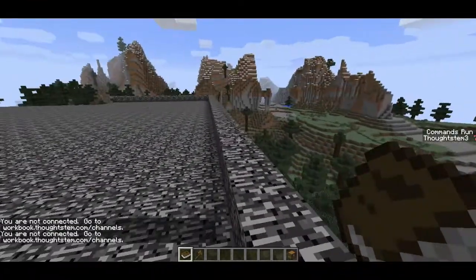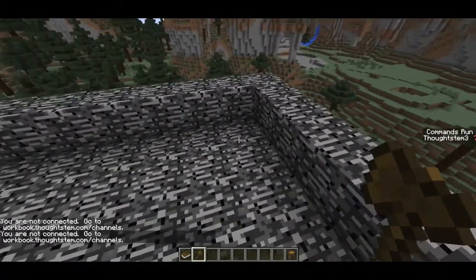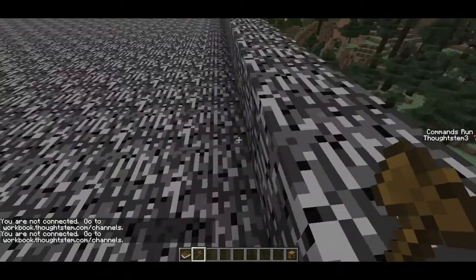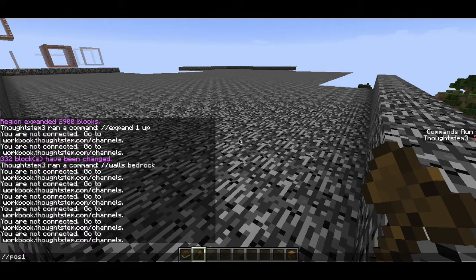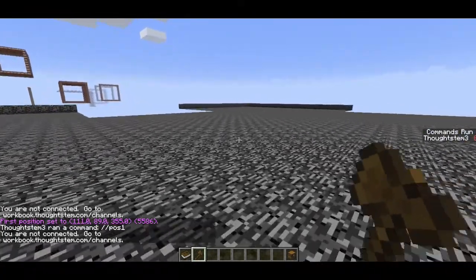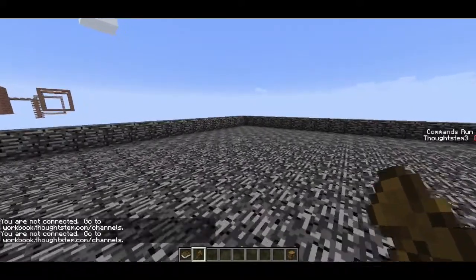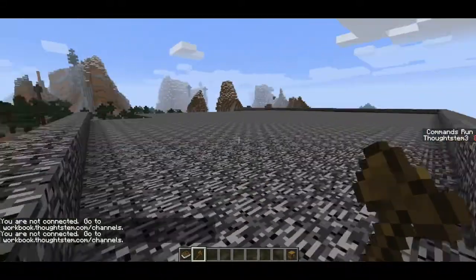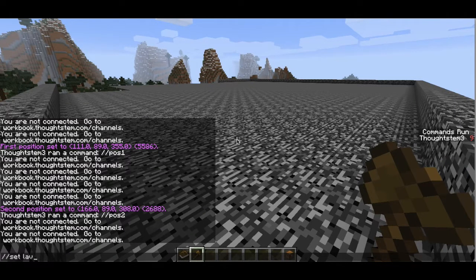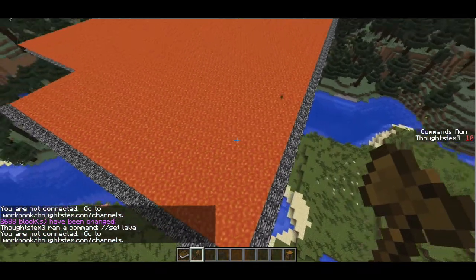I'll just walk around to see that that all rendered okay — looks pretty good. Now let's fill it with lava. I'll go to one corner and use pos1 again, then run all the way to the other side to run pos2. And now that I have the inside selected, I can run slash slash set lava. That'll fill up the whole thing with lava after just a moment. Cool — we've got a big tank of lava that people can fall into.